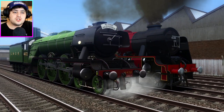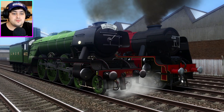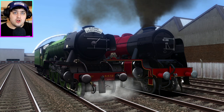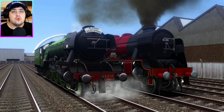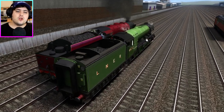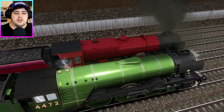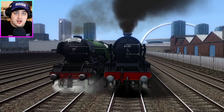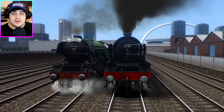They asked me if I could do Royal Scott vs. The Flying Scotsman. It's LMS vs. LNER, and I have to say that the Royal Scott and Flying Scotsman, these two are rivals — like Gordon and Spencer. We are going to race these two and see which one is the fastest. Probably the Flying Scotsman. But I do want to say thank you to the person who reached out saying their son is a big fan of the channel.